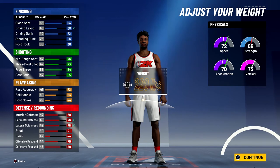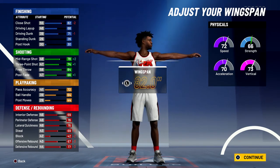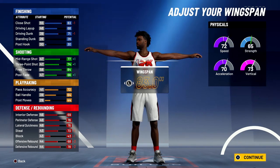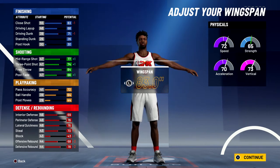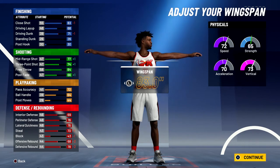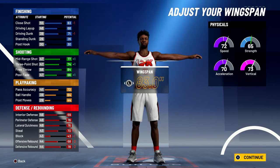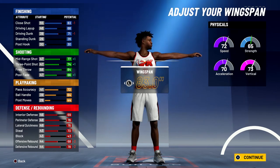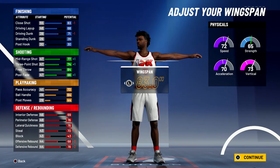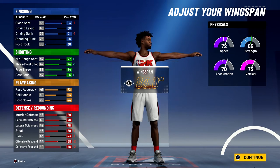Body shape doesn't really matter — I'm going to go with defined. Height is going to be 6'8", weight is going to be 215 pounds, and for the wingspan you're going to bring it down to 83 inches. At 99 overall, you'll have a close shot of 87, a 72 driving layup, a 75 driving dunk, an 81 mid-range shot, a 78 three-point shot, an 88 free throw, a 70 post fade, a 76 pass accuracy, a 68 ball handle, a 48 post moves, a 73 interior defense, an 80 perimeter defense, an 80 lateral quickness, a 74 steal, a 47 block, a 72 offensive rebound, and an 82 defensive rebound.